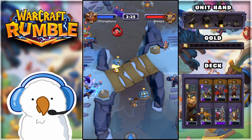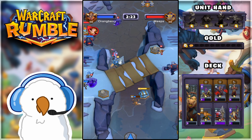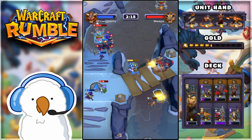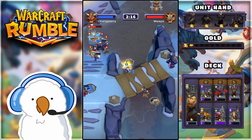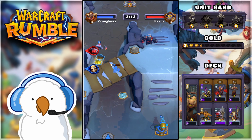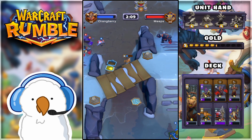Meeps is trying to collect resources, but I'm going to collect the middle chest as fast as possible, which benefits me more than anybody else. He's spending a lot of resources on the left side to defend, which is going to leave him wide open down the middle and right to my forces that are encroaching on his territory. I'm pretty sure I have this.